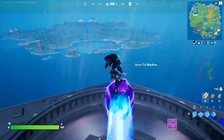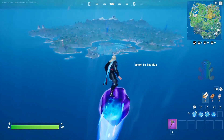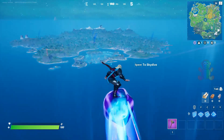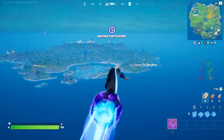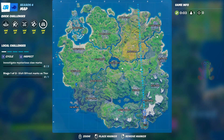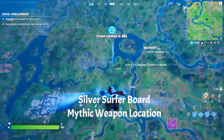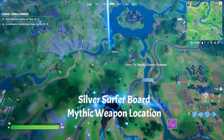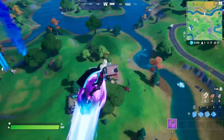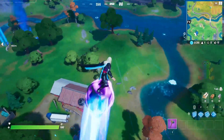If you want to get the Silver Surfer's or Groot's mythic weapon, this is how you do it. On the map, you can see the blue smoke — that is where it is located. Another way to locate this weapon is by the plane you can see on the map. It randomly appears in each of these locations, so there is no specific fixed location for you to get the Silver Surfer's or Groot's weapon.